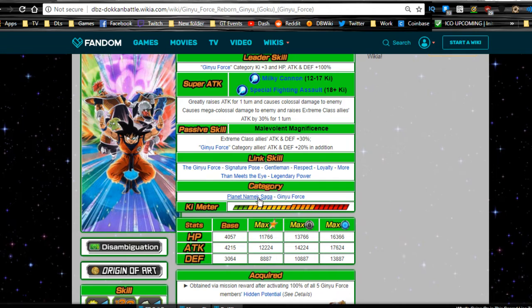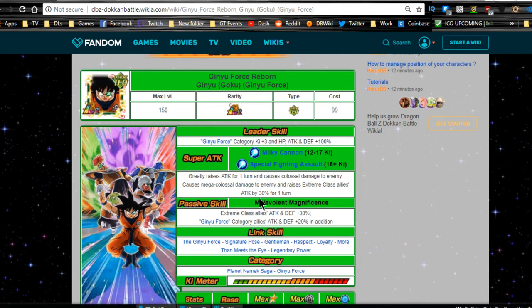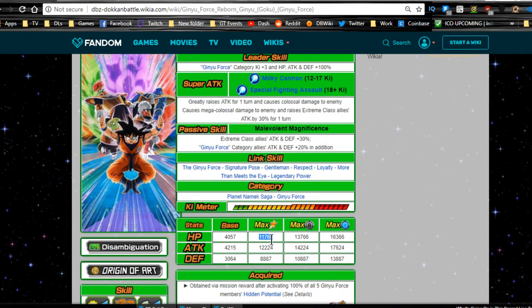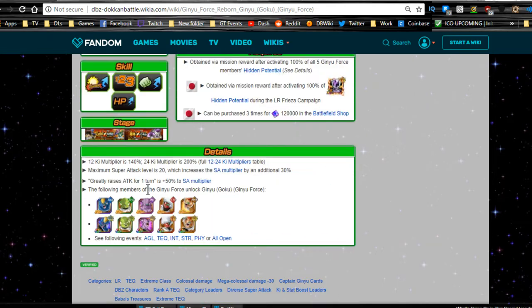His categories are Planet Namek Saga and Ginyu Force. The only Planet Namek Saga leader right now is the STR Gohan that you get from the Extreme Awakening, but you can run them together if you want. This build is going to be specific to Ginyu Force. Max stats are HP 11,766, Attack 12,012, and Defense 8,887. His 12 Ki multiplier is 140%, 24 Ki is 200%, and the maximum super attack level is 20, which increases the multiplier by an additional 30%.